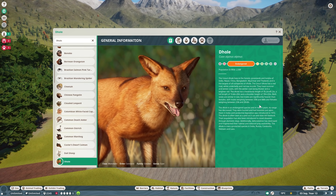The Ussuri Dhole lives in the forests, grasslands, and tundra of India, Nepal, China, Bangladesh, Myanmar, and Thailand, and is the largest of all subspecies of Dhole. The Ussuri Dhole has a red coat, white underbelly, and narrow muzzle. They have summer and winter coats, with the winter coat being thicker and a brighter red — the brighter red part is a bit of a surprise. The Dhole has a head-body length of 35.2 to 45.2 inches, a tail length of 16.4 to 20 inches, and a shoulder height of 18 to 22 inches. Both sexes are similar in size, but males are significantly heavier.